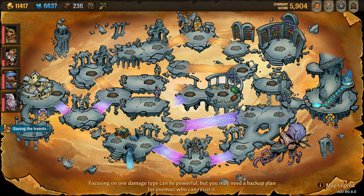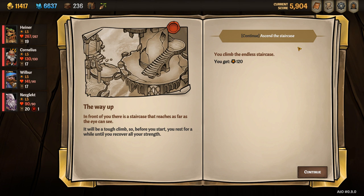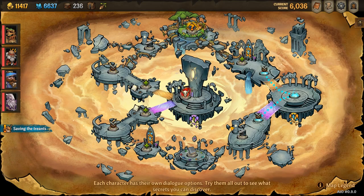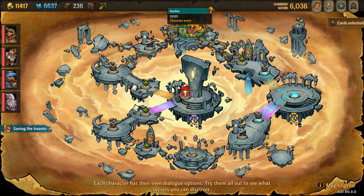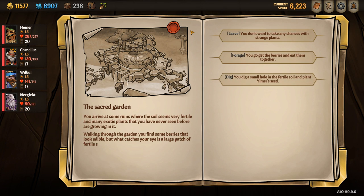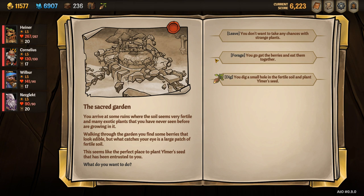You then have to progress all the way through act three and the first half of act four. Once you are on the upper level of act four, you navigate to the garden at the very top, select dig, and this will then unlock Bree.